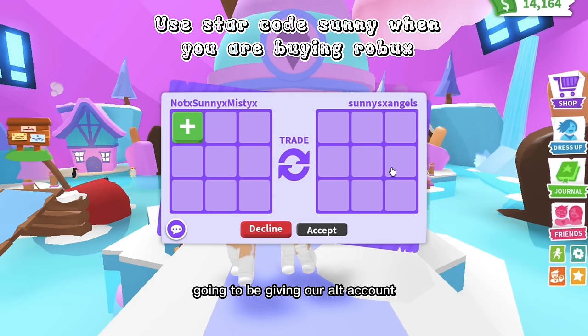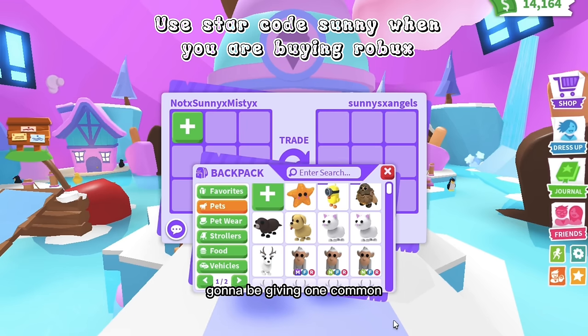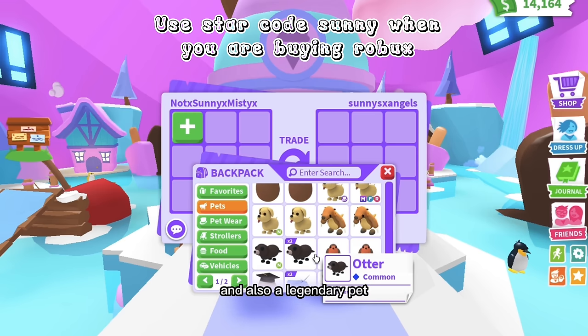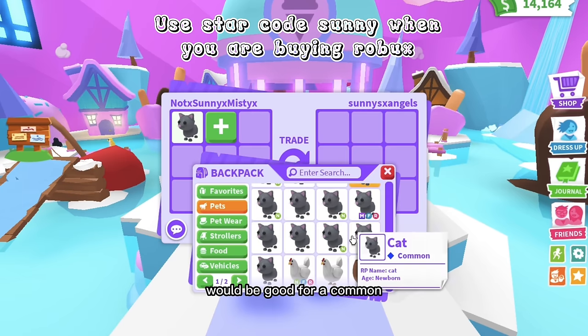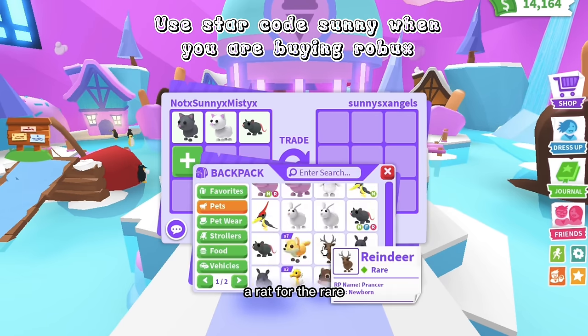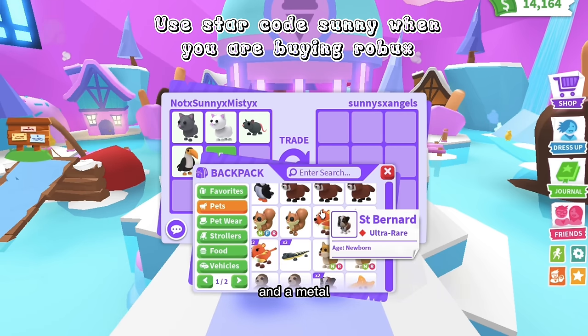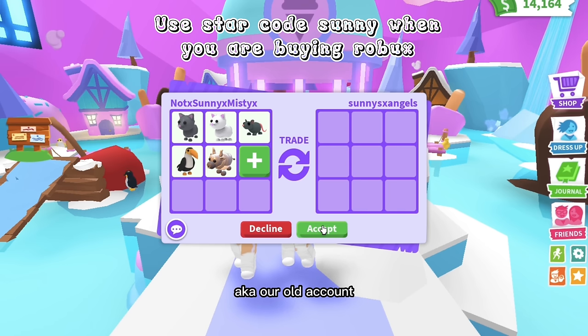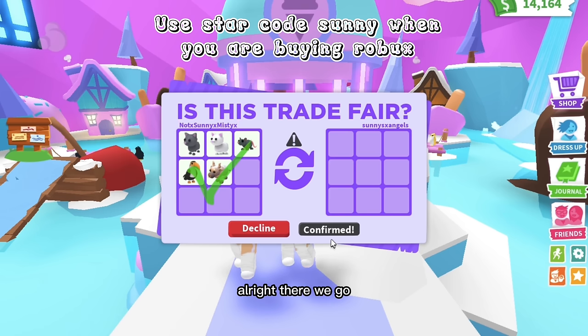That's why we're going to give our alt account a few starter pets: one common, one uncommon, a rare, an ultra rare, and a legendary. A cat for the common, a snow cat for the uncommon, a rat for the rare, a toucan for the ultra rare, and a metal ox for the legendary. We'll click accept and Sunny's account will have all these pets.